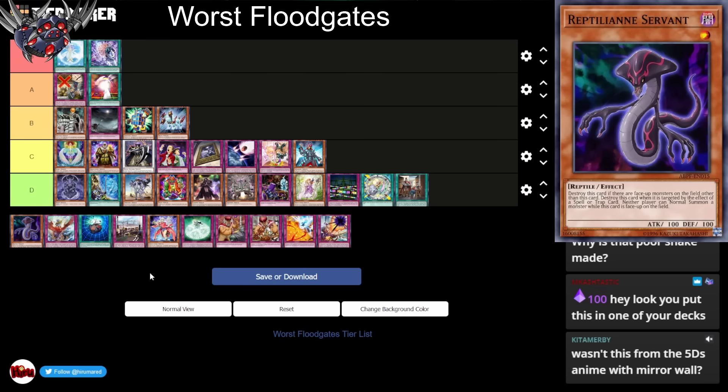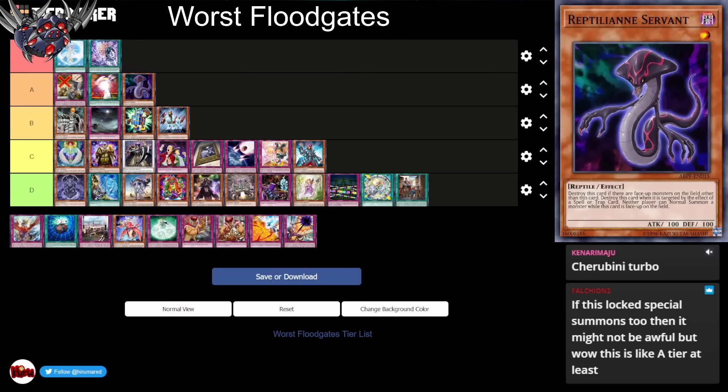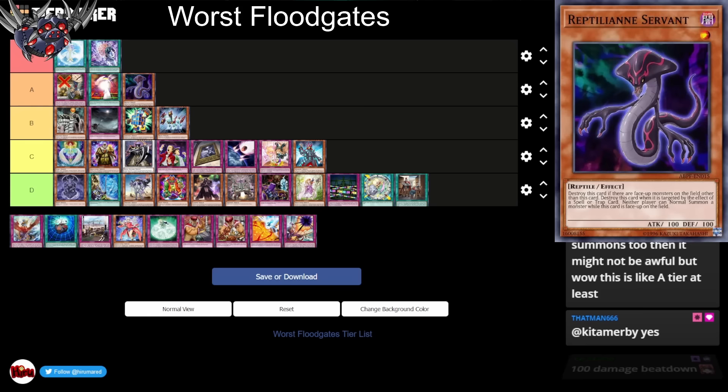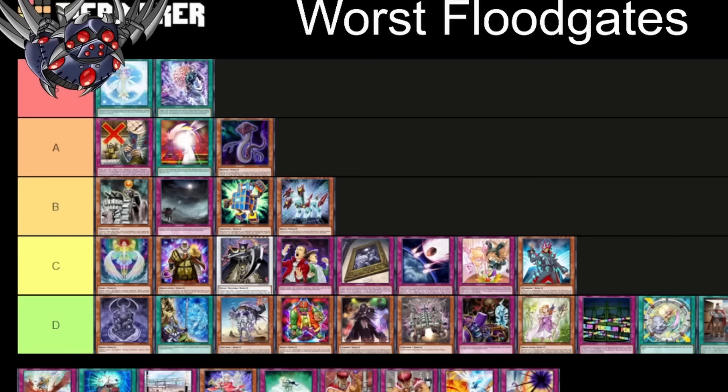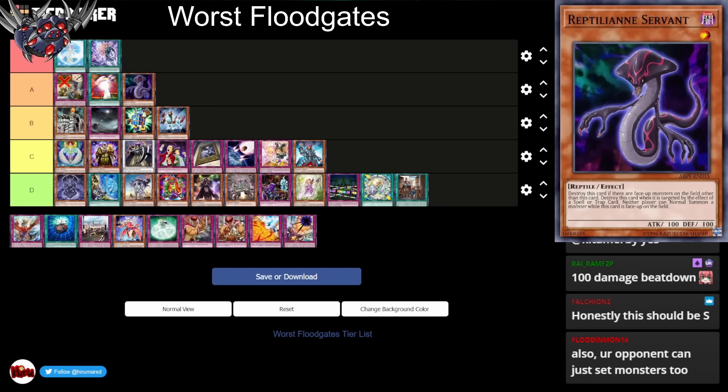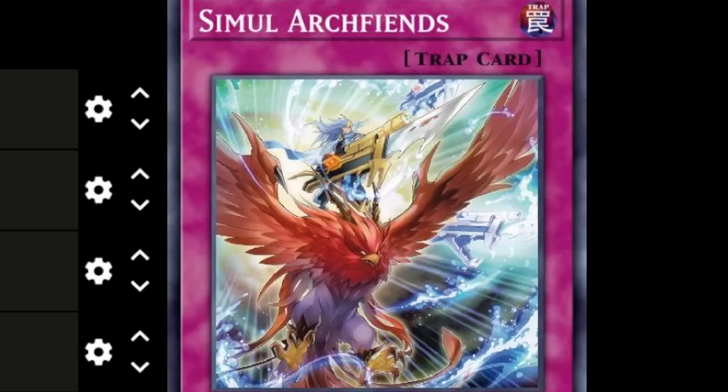If there are no monsters on the field, your opponent can't summon monsters either. So if they just Special Summon once, then the card is gone. And since it can't be targeted by spells or traps, you can't even equip it to protect it. If it also locked Special Summons, it might be way better. But 100 attack — its stats are just awful. You can use attack boosters as long as they don't target this card, but there's not a lot of good ones that don't target. A tier is fine.